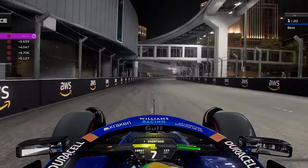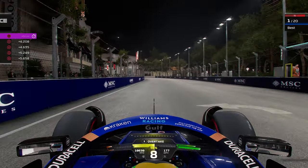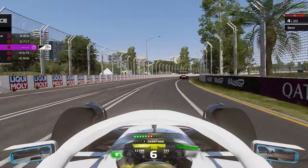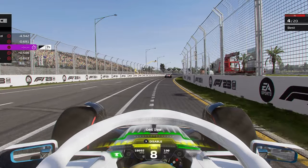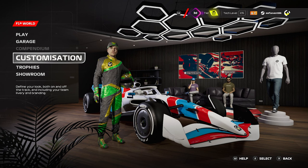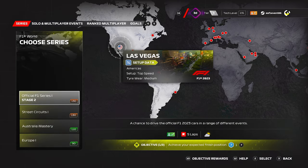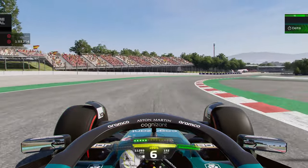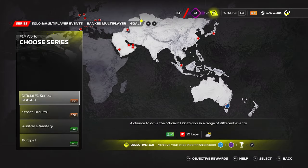First off, is F1 World just F1 Life 2.0? Well, yes and no. F1 Life was a massive disappointment and the most nothing feature a game has ever created. Whilst F1 World still has implemented the visuals we saw from last year with the menu screen, supercars and driver customisation, this is where the similarities end. F1 World is so much more detailed and offers non-stop playtime, and whilst F1 Life felt detached from the rest of the game, F1 World is linked to everything you do on F1 23.